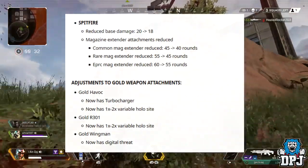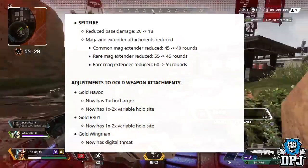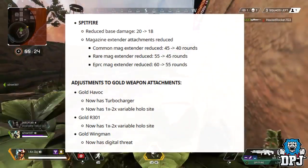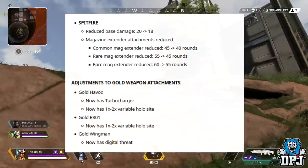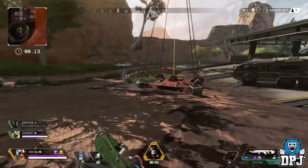Adjustments to gold weapon attachments: the gold Havoc now has a turbocharger and a 1x to 2x variable holographic sight. The gold R-301 Carbine now has a 1x to 2x variable holographic sight. And the gold Wingman now has digital threat, which is something many people wanted — so that's pretty cool.